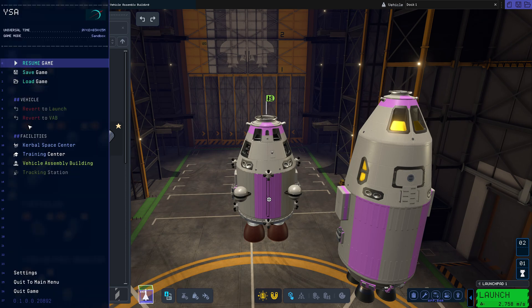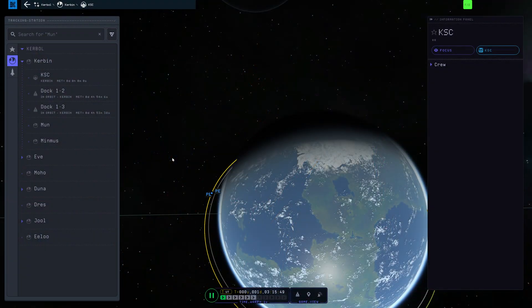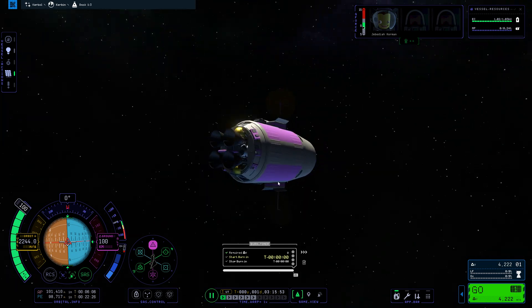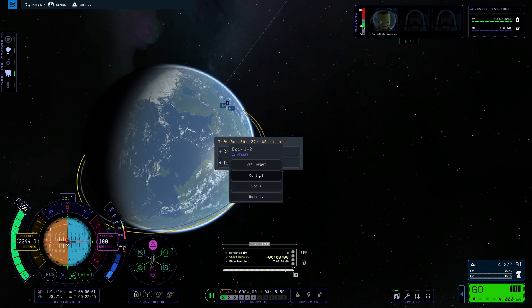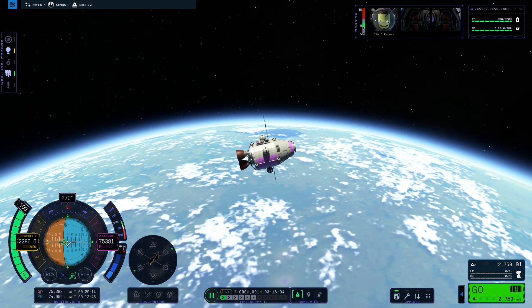Once you get more advanced you may turn those back on, but for now that is the easiest way to do it. So we are going to go back to the Space Center and then go to our tracking station. This here is the vehicle that is already in orbit that we are going to be docking to, and this guy here is the one we are going to be controlling and docking into it.